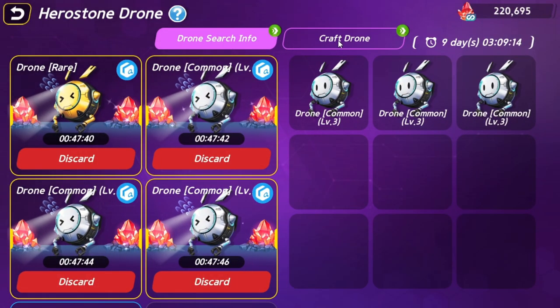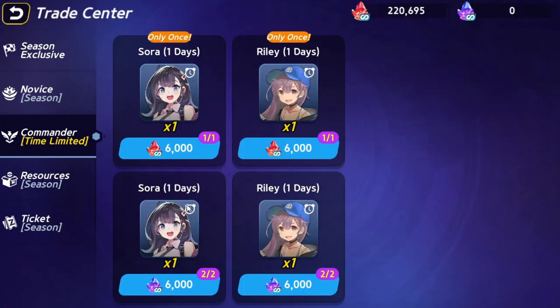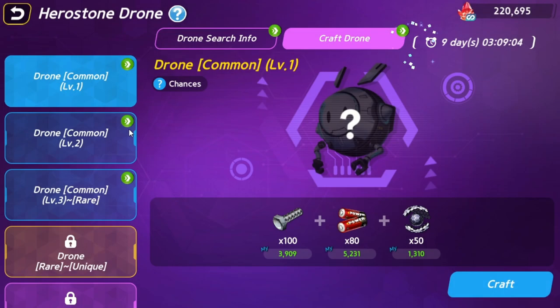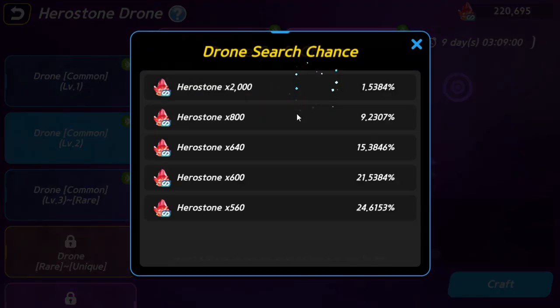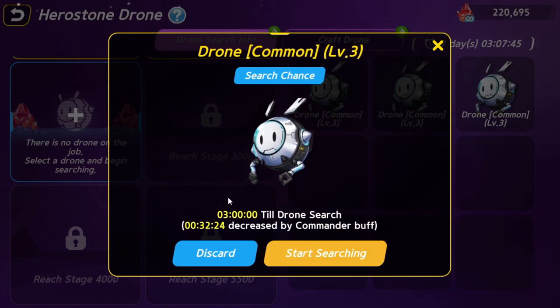The second way to earn is by mining red hero stones with drones. This requires the use of a commander. There are normal commanders rewarded for playing the game that you can buy with hero stones — these only last a limited time and are not NFTs, so when they expire they are gone forever. You need a commander to gain drone parts from playing, which allows you to craft drones and send them out to mine red hero stones. The farther you get in the game, the more drones you're allowed to send at one time.